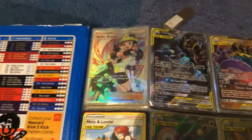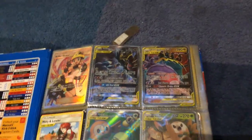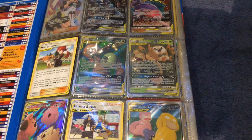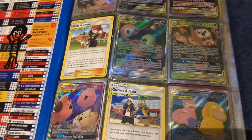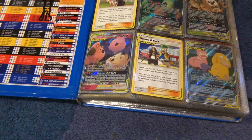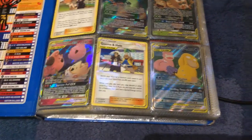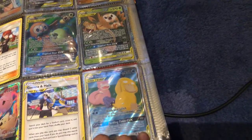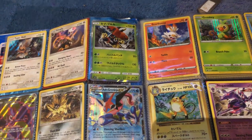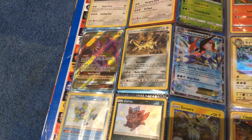So we have Roller Skater Garchomp, Xurkitree, Naganadel, and Dylan Guzzlord. Also Misty and Togepi and Cleffa and Igglybuff, Guzma and Hala, and Slowpoke. Then there's Tapu Bulu — the Japanese one — and Naganadel GX.